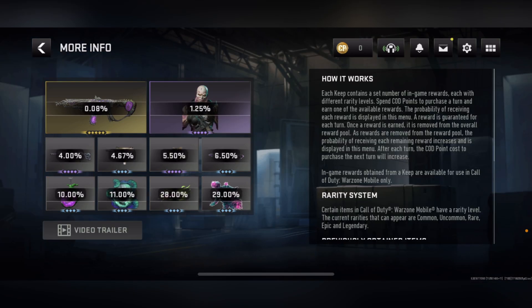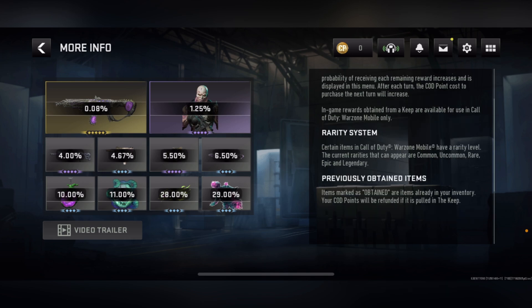Before we break down all these exclusive rewards, here's how to get them and how it works. Each keep contains a set number of in-game rewards, each with different rarity levels. Spend COD points to purchase a turn and earn one of the available rewards. The probability of receiving each reward is displayed in the menu. A reward is guaranteed for each turn. Once a reward is earned, it is removed from the overall reward pool. As rewards are removed, the probability of receiving each remaining reward increases. After each turn, the COD points cost to purchase the next turn will increase.